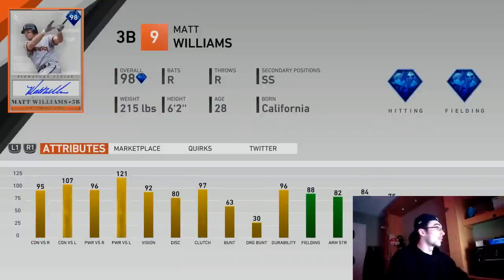Matt Williams is a really nice 98 overall card — 95 contact versus right, 107 contact versus left, 96 power right, and 121 power versus left, so this card is going to absolutely destroy lefties. He has 92 vision, 80 discipline, and 97 clutch, so he'll perform well with guys in scoring position. He also has shortstop as a secondary position with 88 fielding. It's definitely an upgrade from my current third baseman, Lindor or Jose Ramirez, especially in power and vision.